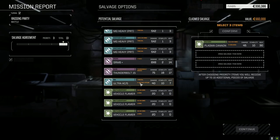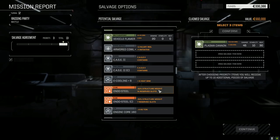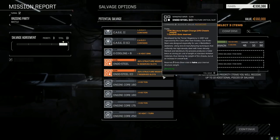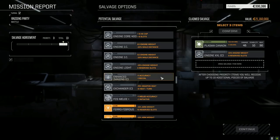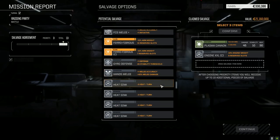Dropping that for now. Ultra AC-5, Jam 5, Recoil 1 — not bad. Clan CASE — we need Clan armor for that. Clan endo steel. So much good stuff we could take: light engine, triple XL engine. This is like 20 million CBills — going to be like 2.6 million to sell. That just paid for something. Double heatsink kits — look at all this stuff. Plasma ammo — 10 shots.